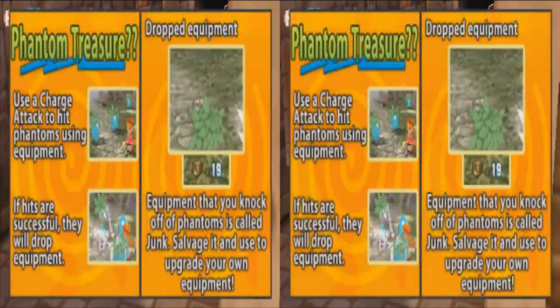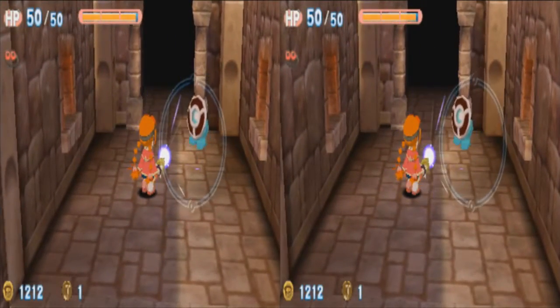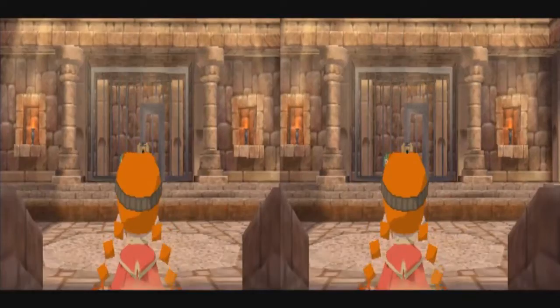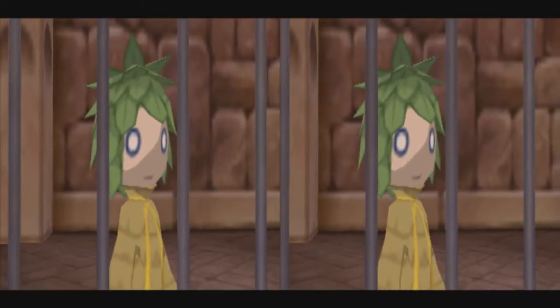Phantom treasure — it's talking about the junk you get from phantoms. Your drill does not have to be fully charged; you can charge it for like two seconds. A full charge makes her go forward with it — she does a forward dash.